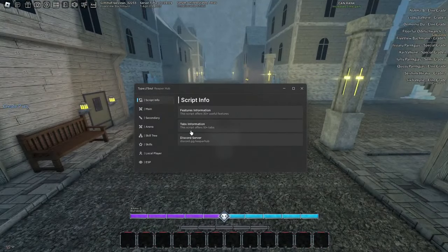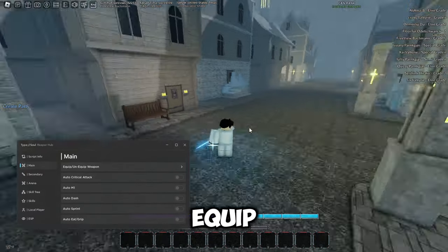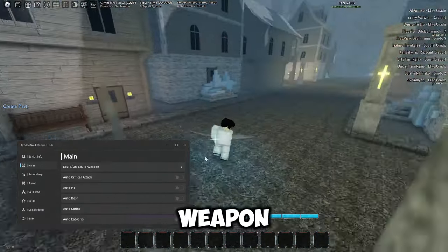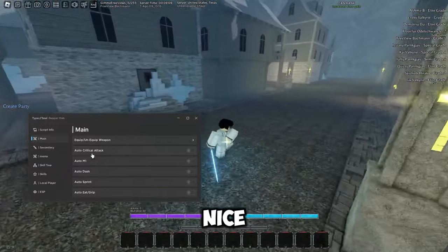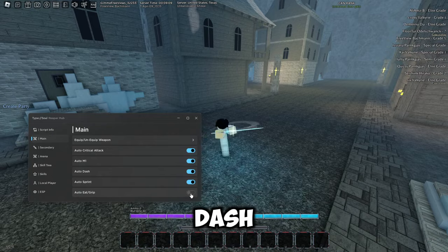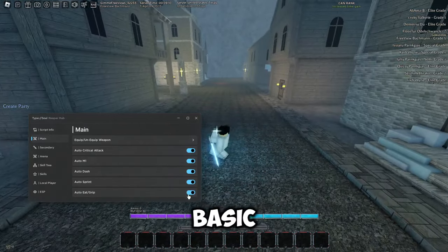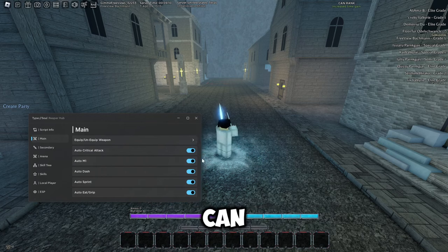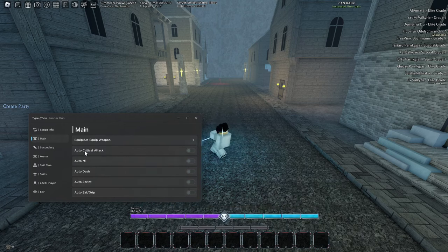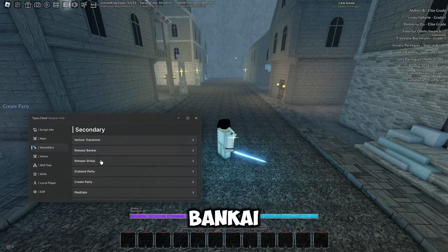Here we've got script info which tells you how many features there are and the tabs in the Discord server. Under the main tab we've got equip and unequip weapon, auto critical attack, auto M1, auto dash, auto sprint, auto eat, and grip — basically all your basic functions you can do automatically.